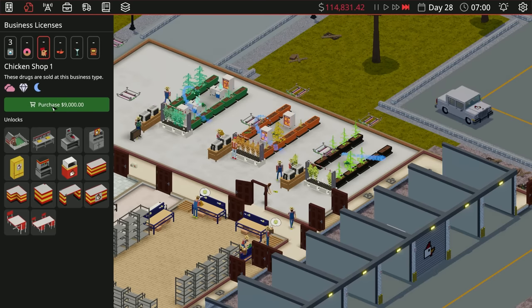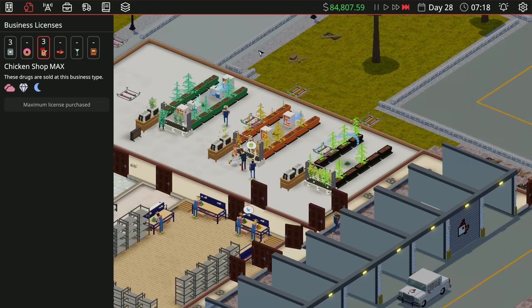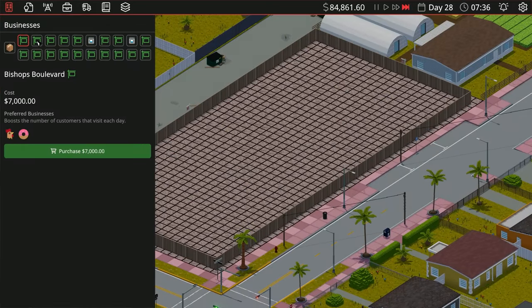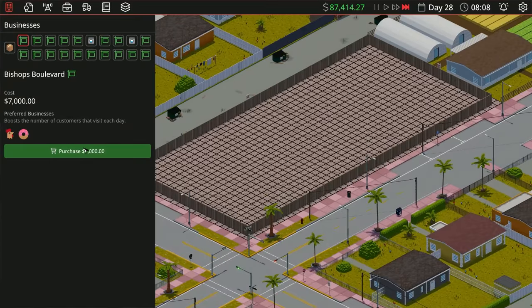I've done the chicken one a little bit but not a lot. So the first thing I want to do is take it to level three — oh, that killed some money there. Now we need to find a good spot for a chicken shop. That looks like a great spot — that is a huge chicken shop. Let's go there.